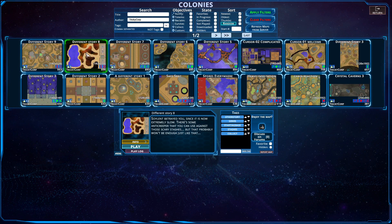Hello and welcome! Today we are playing Different Story number 8, made by Trickycarp. Soylent betrayed you since it is now extremely slow. There's some anti-creeper that you can use against those carry stashes, but that probably won't be enough.